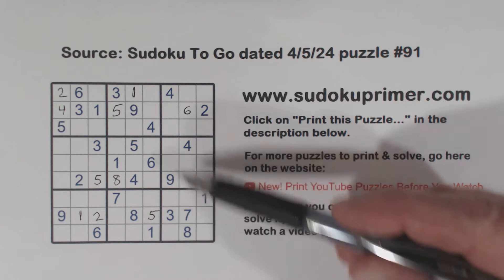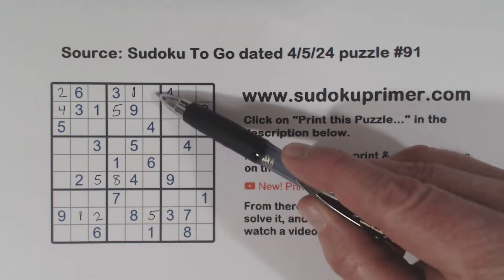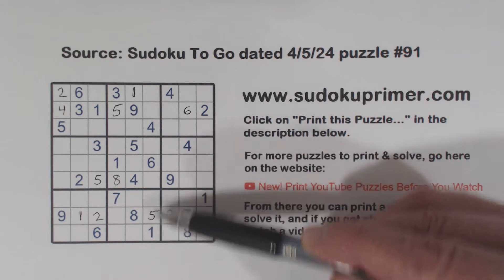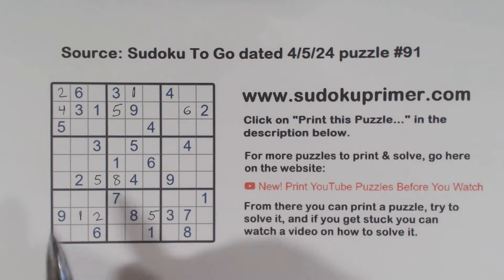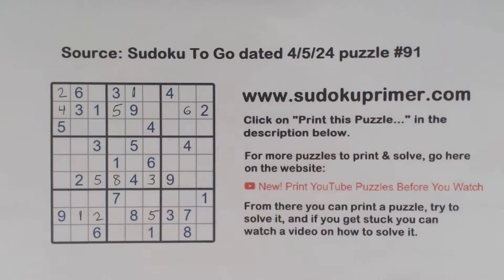And because these are two-six twins right here, these are seven-eight twins. Let's see what we're missing here: two, three, five, six, seven, eight, nine — that's two, three, and nine. There's a two and a nine in this row already, so that has to be a three right there.